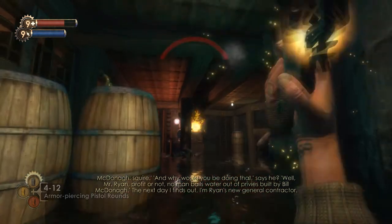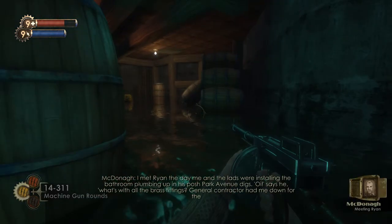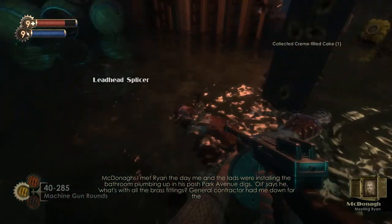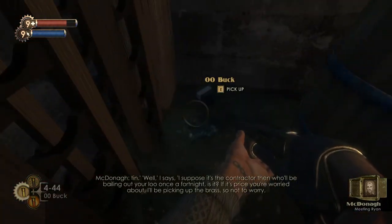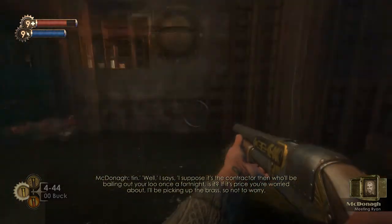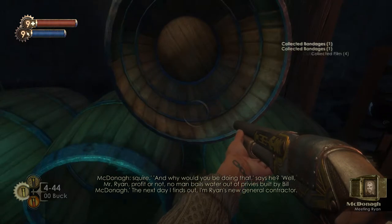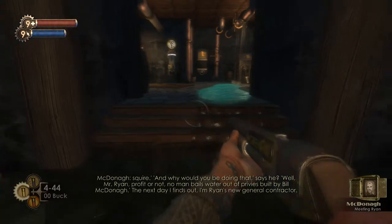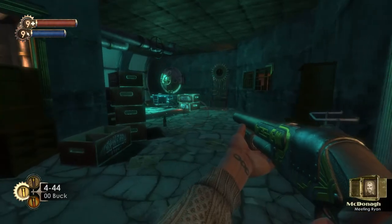I don't think we're going to see much more action down here, so I'm just going to destroy that security camera. Let's replay that. Audio diary: 'I met Ryan the day me and the lads were installing the bathroom plumbing up in Poggy Park Avenue. What's with all the brass fittings? General Contractor had me down for the tin. Well, I says — I suppose it's the Contractor then who will be bailing out your loo once a fortnight, is it? If it's a price you're worried about, I'll be picking up the brass. Drop it or not, no man builds by someone else's rules or none. Next day I'll find out I'm Ryan's new General Contractor.' That's kind of funny.